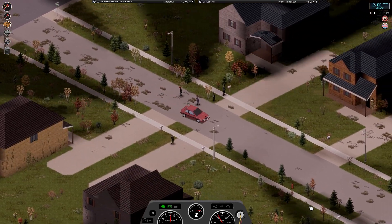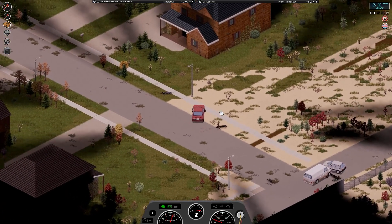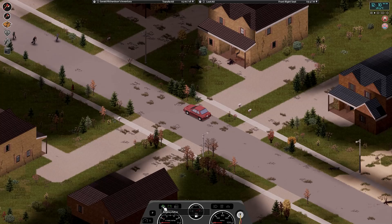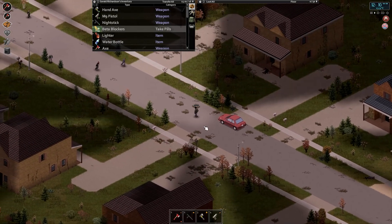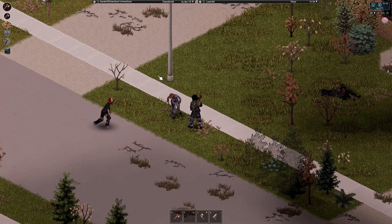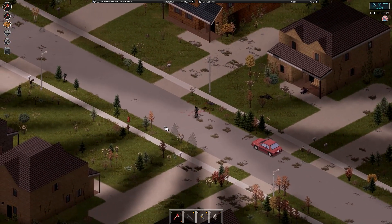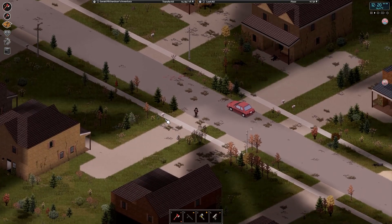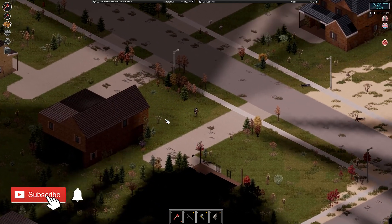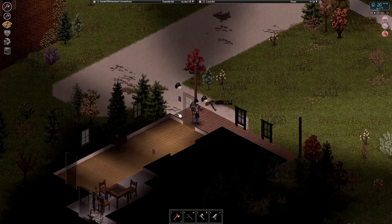We ended last episode by searching the last three houses on the north side of the block, so let's start this episode by doing the first three on the south side. Once we're done with this area, we're going to be thinking about making our move down to March Ridge, setting up another base of operations down there as our next challenge. One of the few places Gerald has yet to see — it'll be March Ridge and then Mulder, which will be the last place to hit up. We've only really seen the outskirts of Mulder this season.